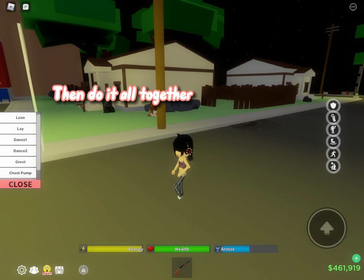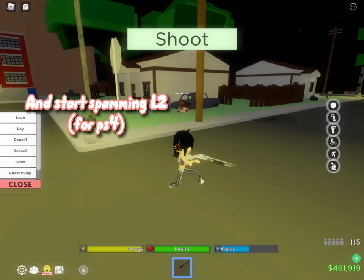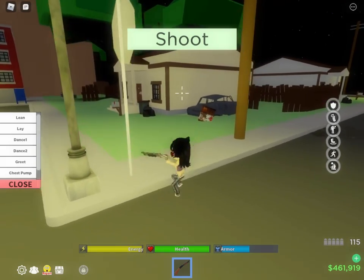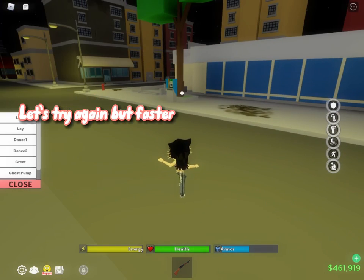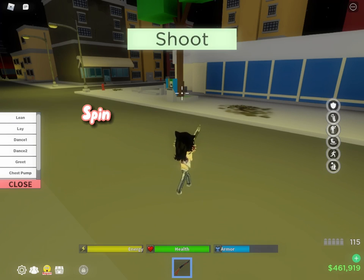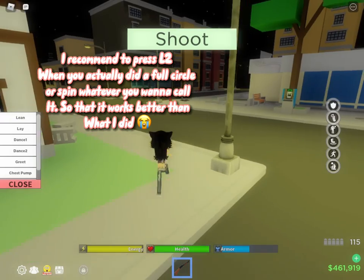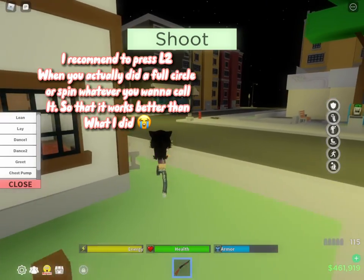Then do it all together: greet, take out your gun, spin fast, and start spamming L2. Greet, take your gun out, spin, spam L2. I recommend pressing L2 when you've actually done a full circle or spin, so that it works better.